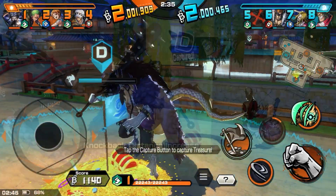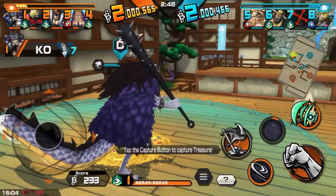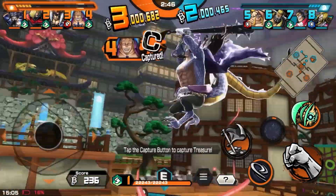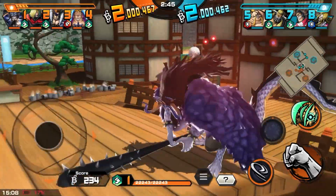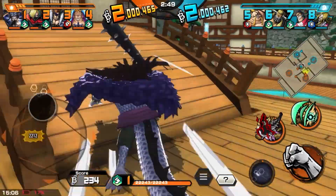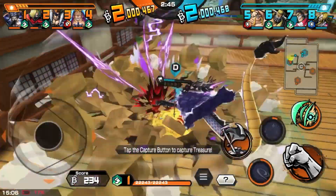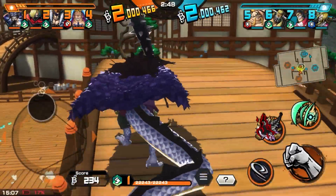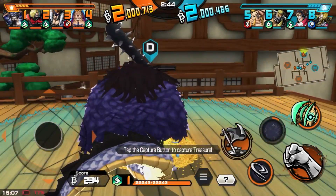On the Onigashima stage, no matter where you stand on the platform you will always teleport to the other platform, except for one corner where you will actually teleport to the enemy's base flag. You can also teleport to the enemy's base flag by standing on the bridge, but you have to stand on the left side of the bridge and go at least past those posts, otherwise you will still go to the enemy's second flag.